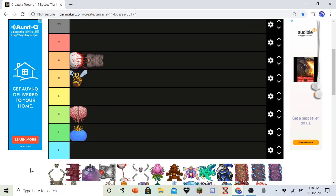Skeletron. Very, very good design. Very iconic also. But his stun lock — he can stun lock you if you get caught in his spin attack. If you don't take knockback, then you're just dead. So you gotta be good at dodging. But he's also kind of easy. The dungeon is also really good for loot. So I'm going to put him in S.